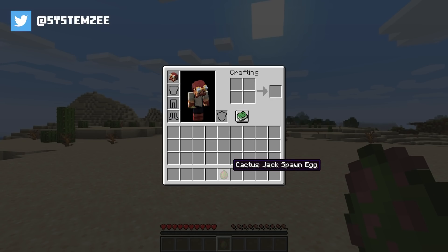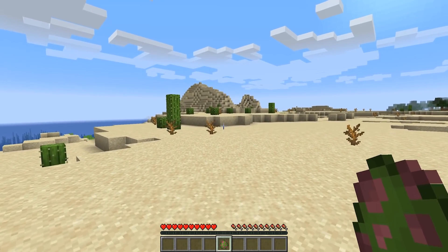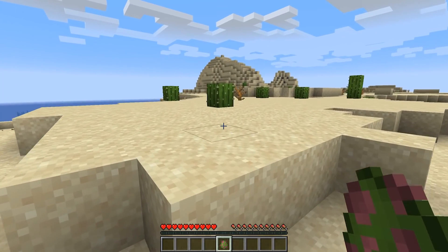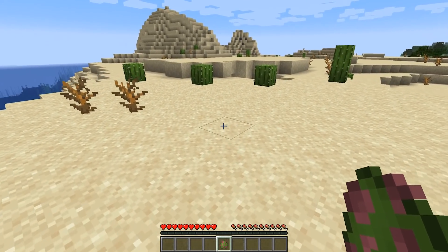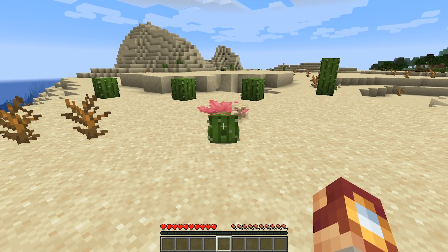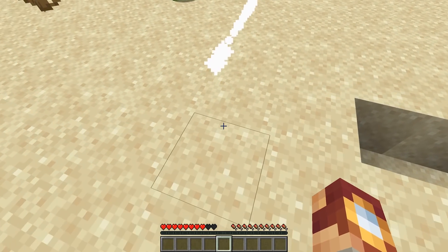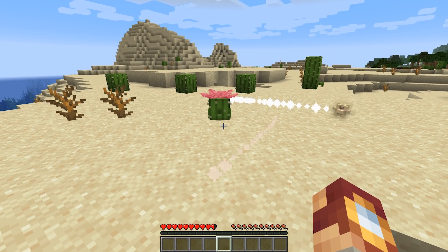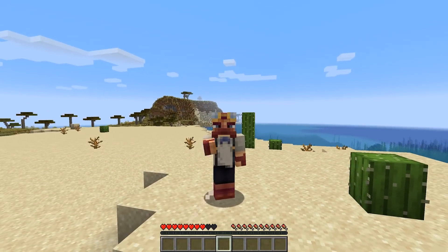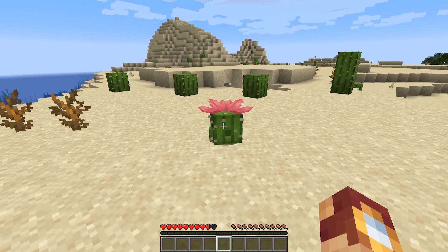Cactus Jack is a new mob that would spawn exclusively in the deserts and would specifically camouflage itself around existing cactuses. As you can see here, we have got ourselves a Cactus Jack and they shoot what looks like shulker shells, but it's actually just a little prickly cactus thing that does a little bit of damage.